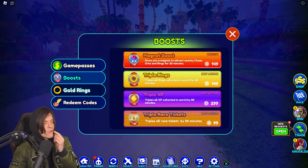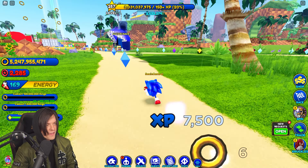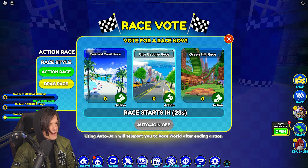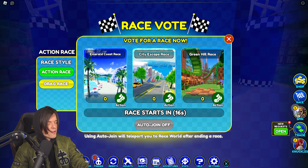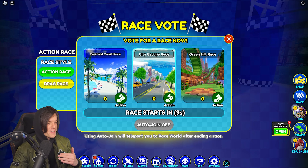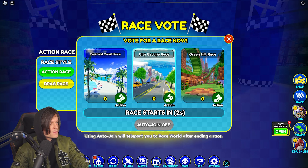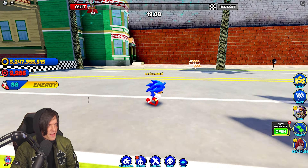I haven't tried those races out - apparently Emerald Coast is in the game now. Let's check that stuff out. There's an action race with City Escape, Green Hill, and Emerald Coast. There are actual stages in this game at this point. What's drag race? Let's check City Escape out - I'm pretty sure this is like a PvP sort of thing.